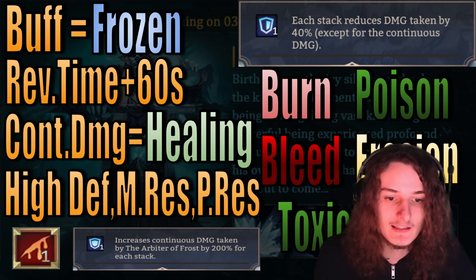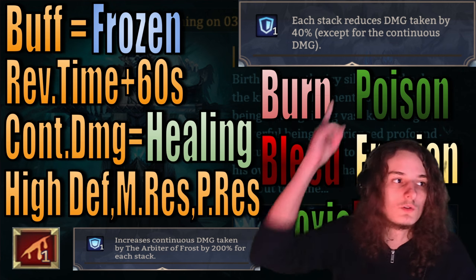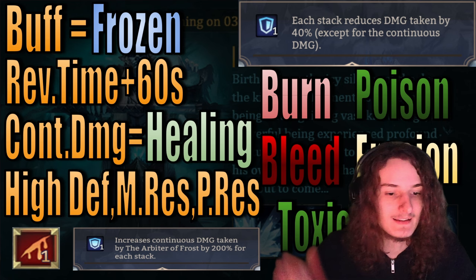Next off, the boss has an inherent high defense, high magic resistance, and high physical resistance — so not only does he take less damage from the stacks, but in general he just takes less damage.